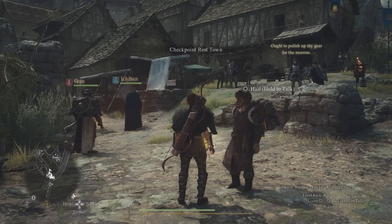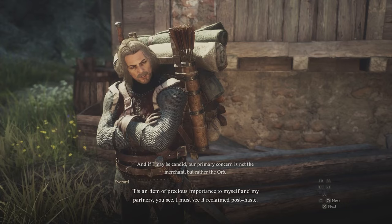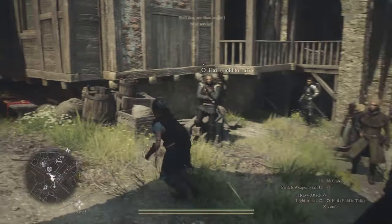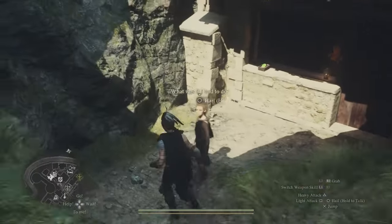When you first enter the Checkpoint Rest Town, you'll be approached by two individuals: a Beastren named Afulv, and a half-man-half-backpack named Everard. After hearing both of them out — they both want the orb — head to the west side of town to Ibrahim's scrap store.